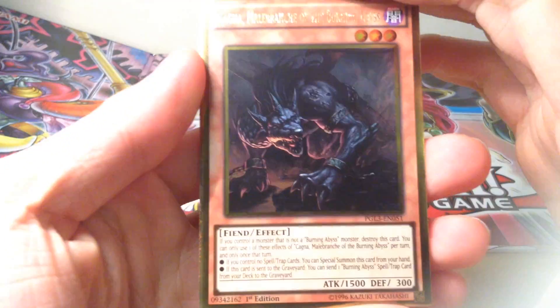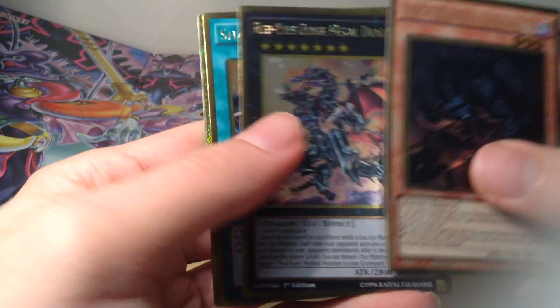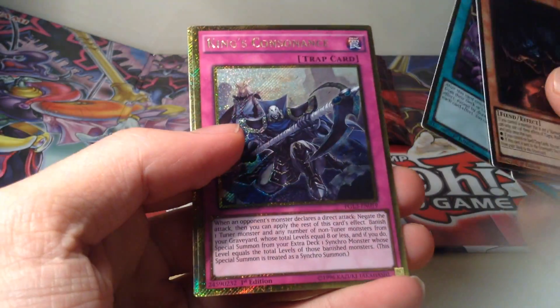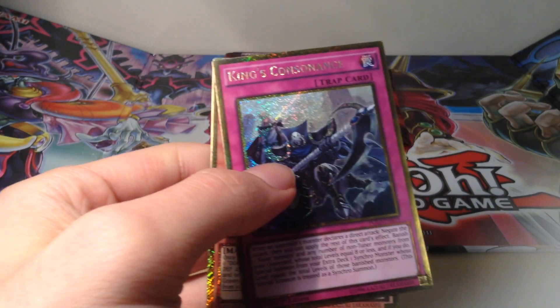Next pack. We have a Cagna, Red Ice Fleur Metal — very nice — Shared Ride, King's Consonance, and a Cosmo Dogfighter. That's pretty cool.